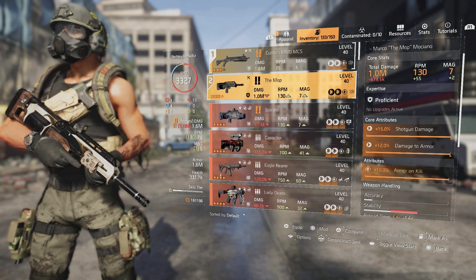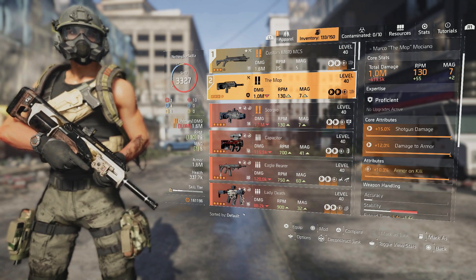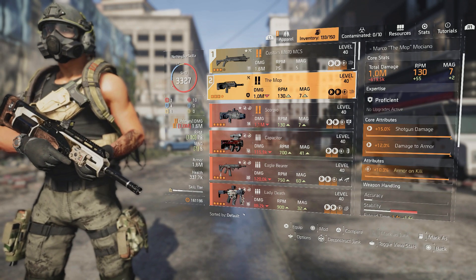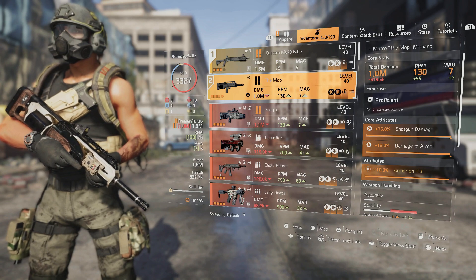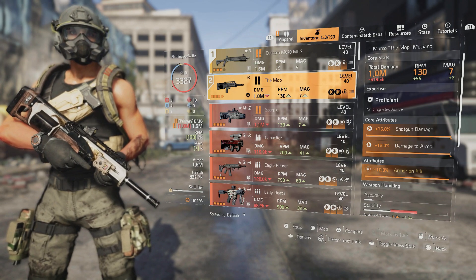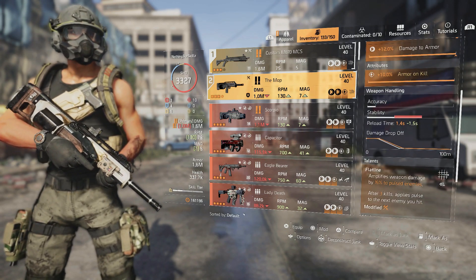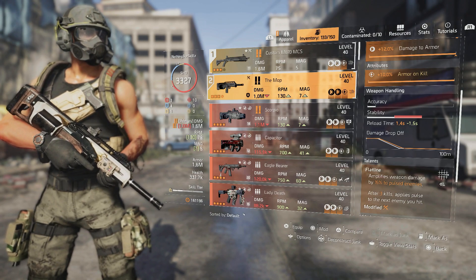The secondary is the MOP. The reason I picked it is because it has 10% armor on kill. If I get into an area where I'm taking a bit too much damage, I can fire off a couple of shots and I'm right back in the action. It also has Flatline for that 15% amplified weapon damage.